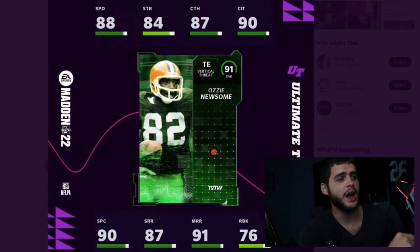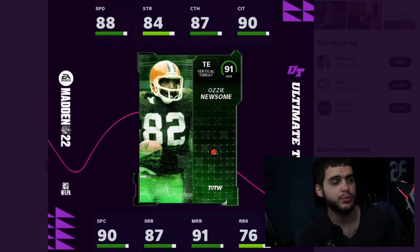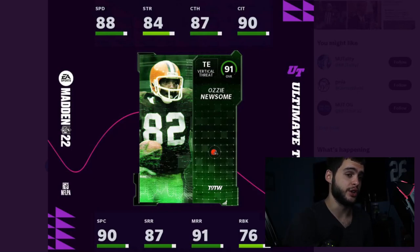Next we have Ozzie Newsome, tight end for the Cleveland Browns. I did not expect this one — I predicted a few other guys, but this was not one of them. Ozzie Newsome tight end — 88 speed. They've been juicing tight end speed this year, which is very unique. Typically in past years we've gotten horribly slow tight ends for the first few months. Powered up he'll get 89 speed. 84 strength, 87 catching, 90 catch in traffic, and 90 spec catch — that's going to be elite catching right there.